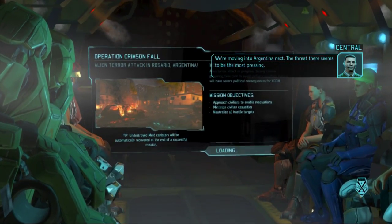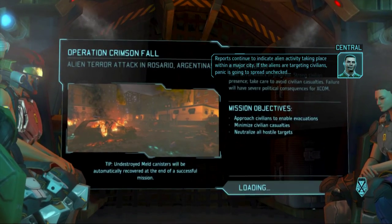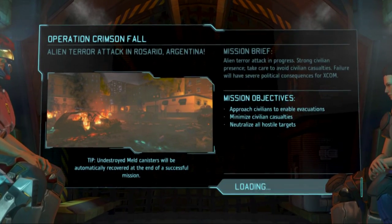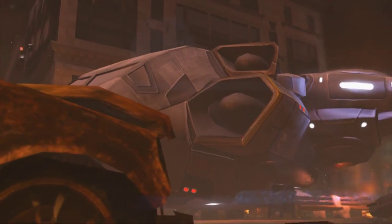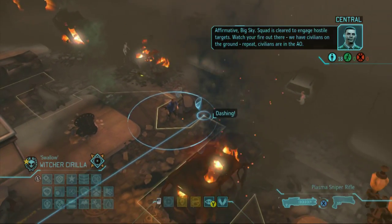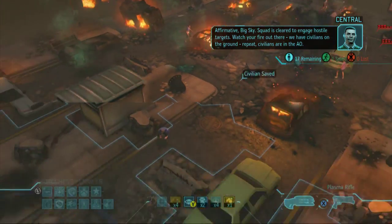It appears Siri and Zoltan are both going to pass the 100 kill mark for this playthrough. We're moving into Argentina next, the threat there seems to be the most pressing. Reports continue to indicate alien activity taking place within a major city - if the aliens are targeting civilians, panic is going to spread unchecked. This is the first mission with most of the squad back for a while.